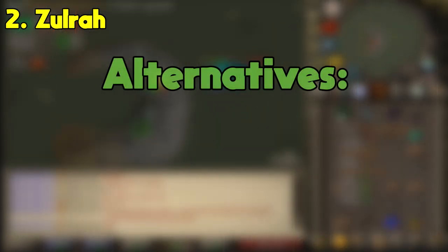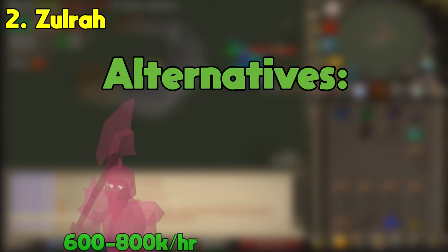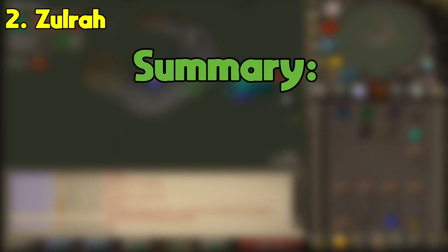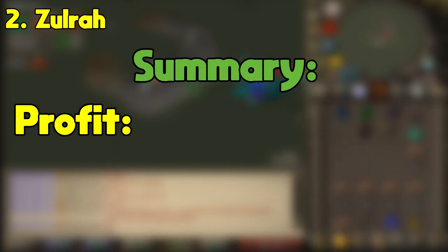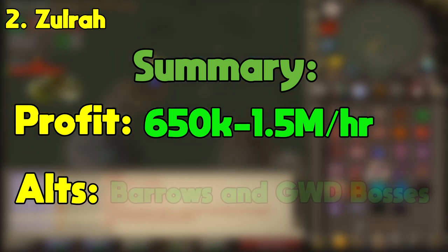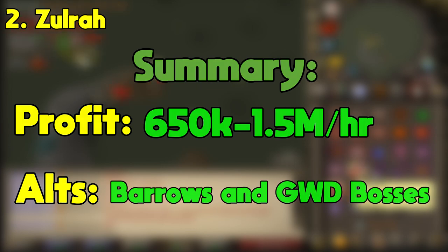For alternatives to Zulrah, I'd recommend doing some easier bosses like Barrows or the God Wars bosses so you can get used to bossing and eventually do Zulrah in the future. To summarize, Zulrah profits between 650k to 1.5 mil at mid-levels. Doing Zulrah is good for people who want to get into PVM while also training their range and magic. Good alternatives to Zulrah are Barrows and the God Wars dungeon bosses.